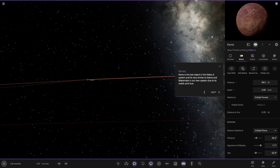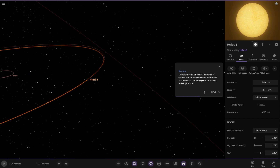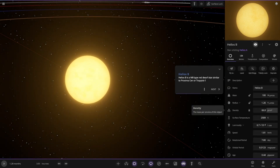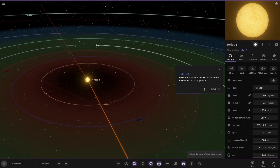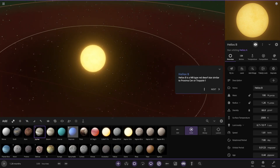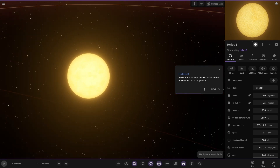Next up we have the second of the two stars — Helios B. It looks like a red dwarf. It's an M8 type red dwarf, similar to Proxima Centauri or Trappist-1. So not the largest object. Luminosity is very dim. 100 Jupiter masses — 1.26 Jupiter radii. For comparison, it's not much bigger even compared to Earth. It's not the largest star ever.